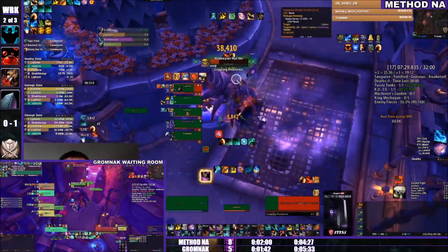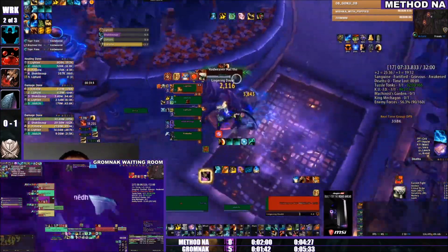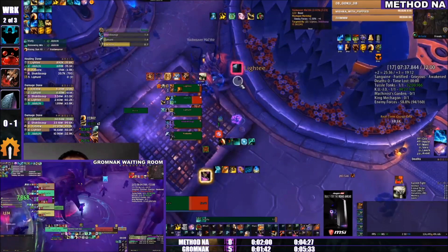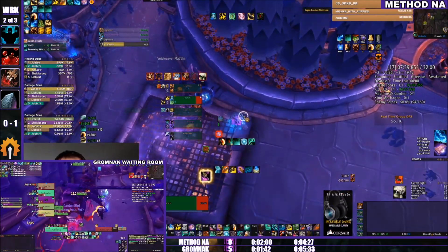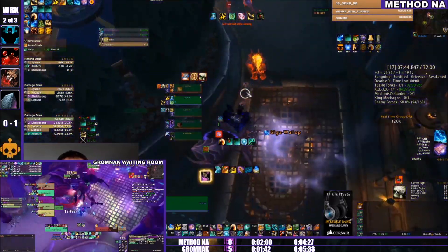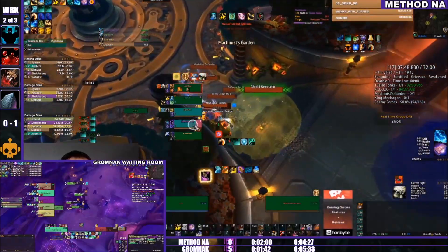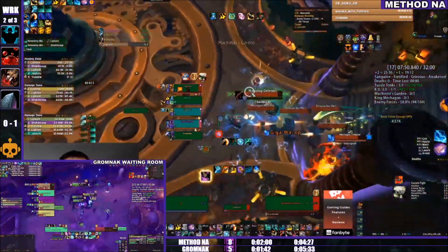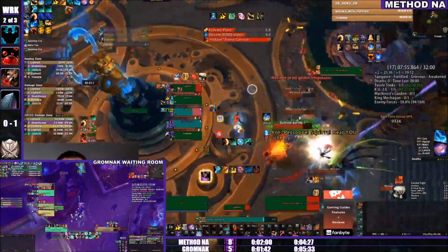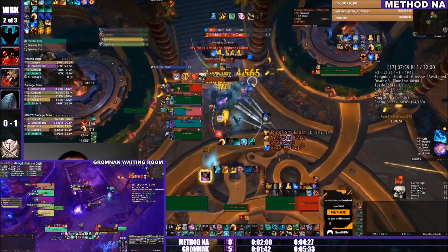Some of the Awakened mobs have snap spots — notably in Tol'Dagor — but I didn't know there was one in Workshop where you could just snap the mob like that. That's actually super smart since it's purely a caster, so otherwise you'd have to constantly run back to interrupt it. I believe they stood on top of one of the small pieces of scenery, like boxes on the far right. I'll have to look at that.